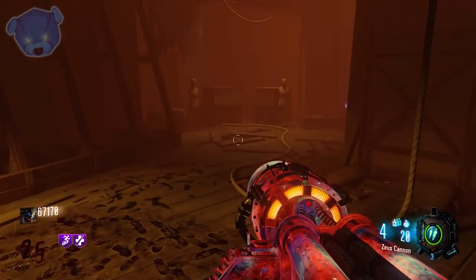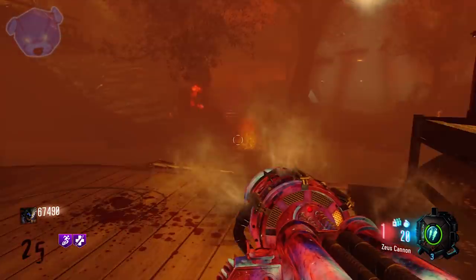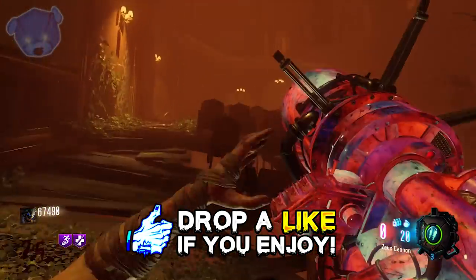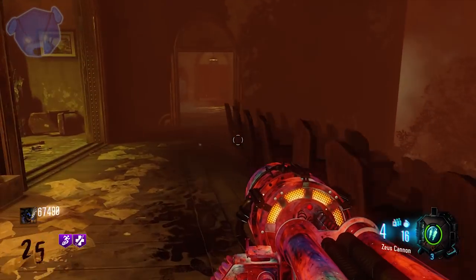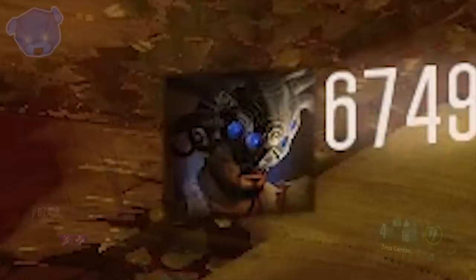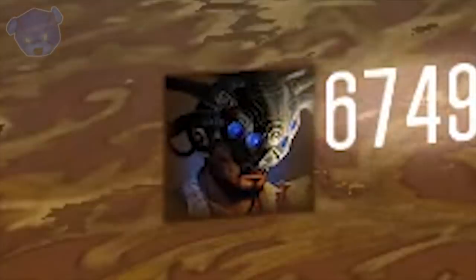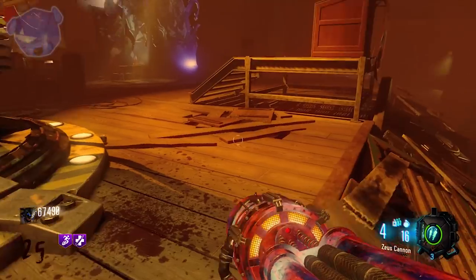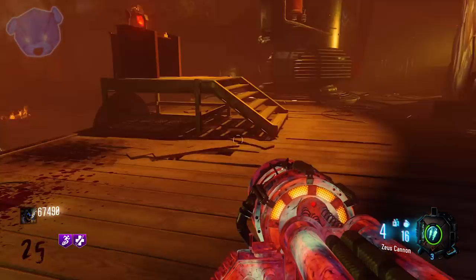I wanted to bring this to you guys ASAP because the rules have changed on how you can do this — or maybe we just had it wrong to begin with. It's a lot easier than I once thought. We're on wave 25, which means we have another opportunity to take out the Keepers or get more Furies. Of all the masks in Revelations, this is by far the most OP one, and definitely one I recommend for all high rounders.